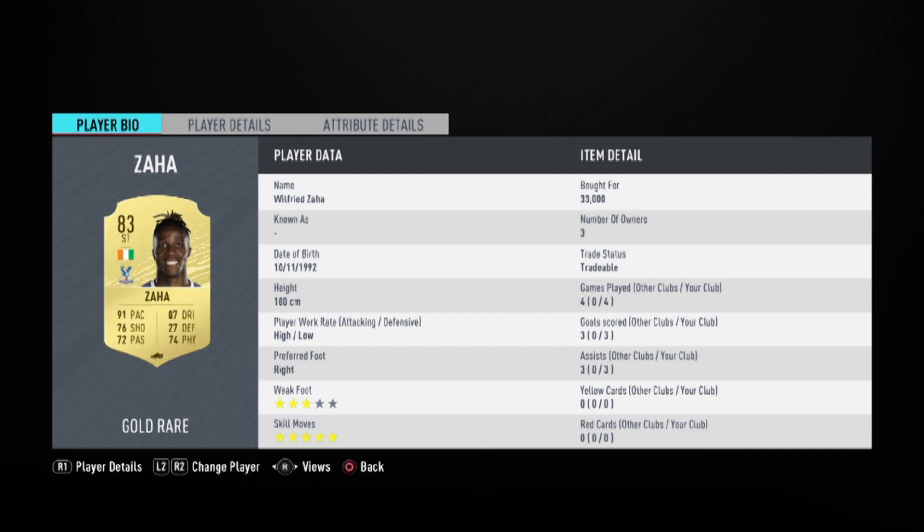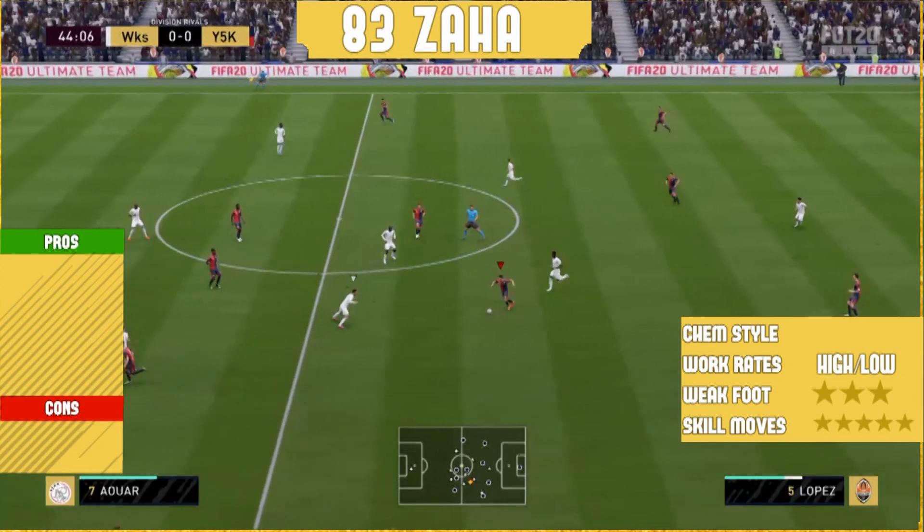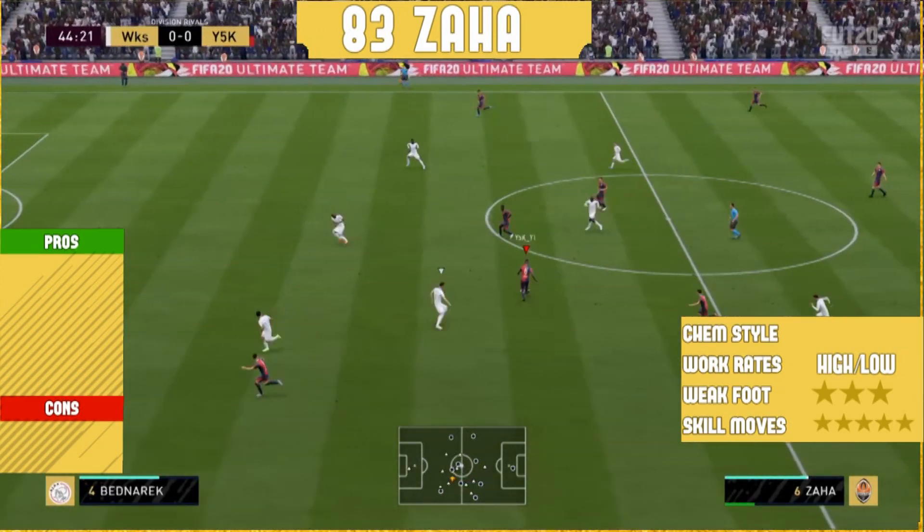He should get in behind because he has got 91 pace and high attacking work rate, which means he will get in behind easily. Now before jumping into the gameplay, if you're new around here don't forget to subscribe and drop a like on this video - that will always be appreciated. Now into the gameplay we go.